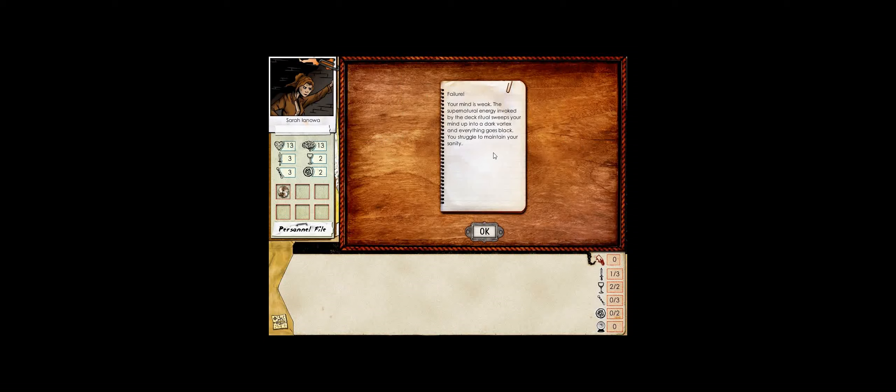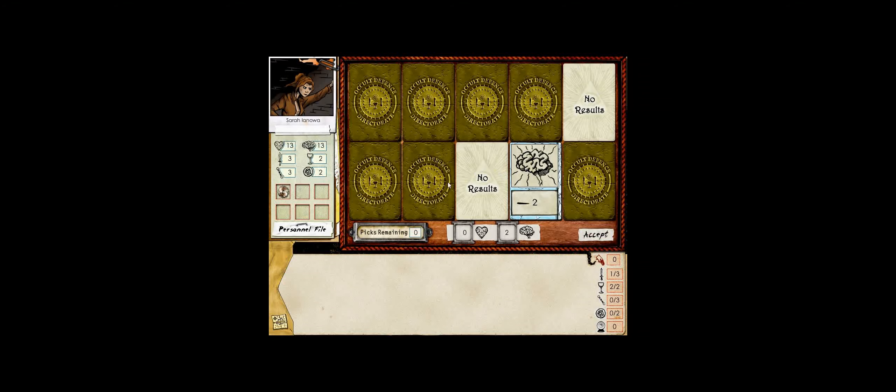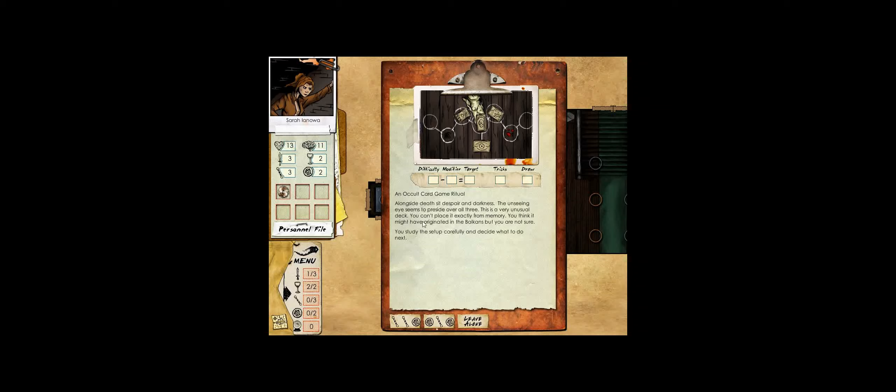The supernatural energy sweeps our mind into a dark vortex - we struggle to maintain sanity. I'm not going to select very specific result cards depending on whether I win or lose this time around. Alongside Death, Despair, and Darkness, the Unseeing Eye presides over all three. This is a very unusual deck - possibly originating in the Balkans. We decide to examine the card game setup more closely. Remember, our stats are very low again, and for most encounters we won't be able to get a quest, but here we're lucky enough that we can and totally should try.